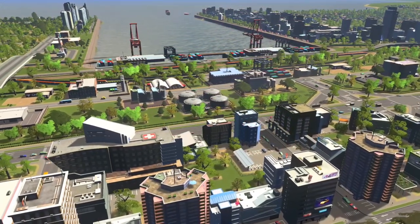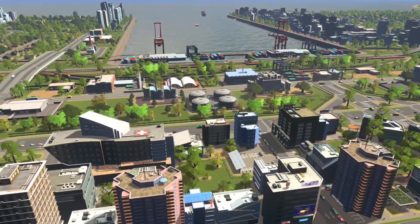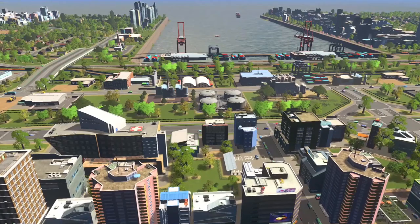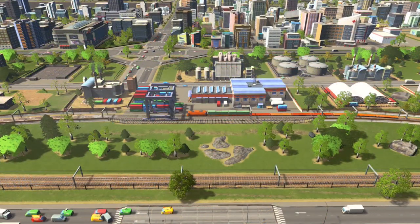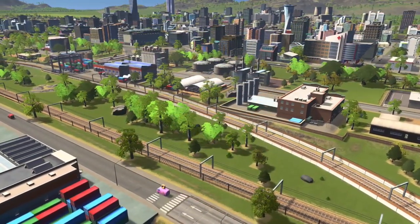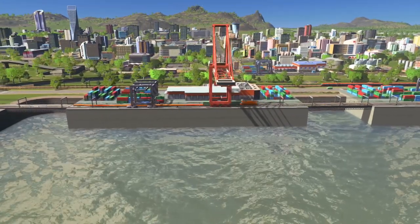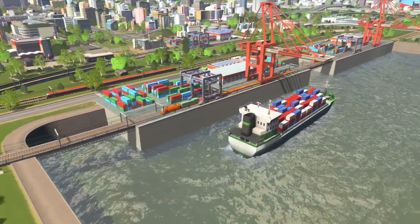Hello, and welcome to another City Skylines tutorial with me, Woody Powers, collaborating with Paradox Interactive to show you how to build an impressive looking industrial seaport and railyard combination here on the official City Skylines YouTube channel. I have started working on a brand new city ahead of the highly anticipated release of Industries. What you are seeing today comes from Xbox, but it works the same for PlayStation and PC. Now that Industries is here, I am so excited — let's get to work building a great looking industrial seaport connected to an industrial railyard, while making it aesthetically pleasing.